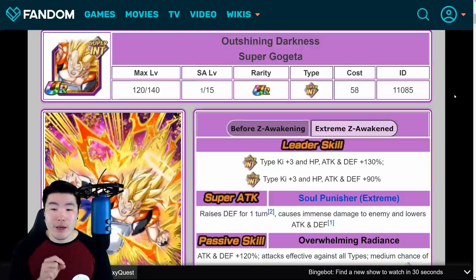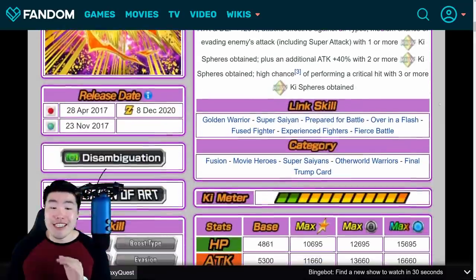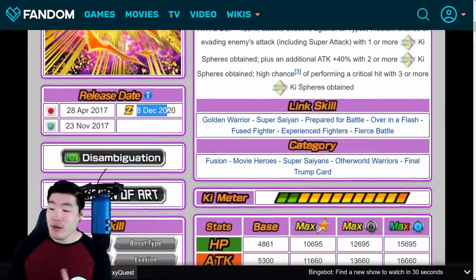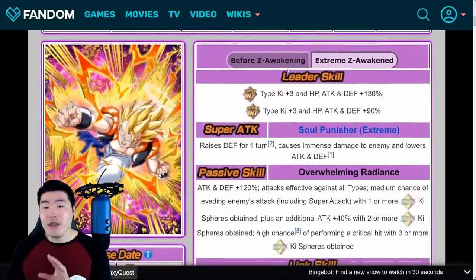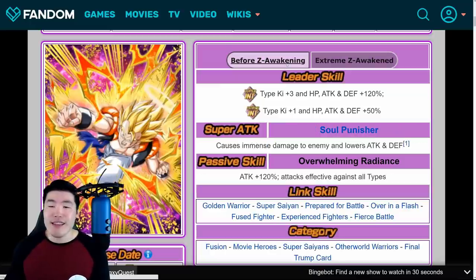Let's start with Gogeta first. He's dropping on JP on December 8th, 2020 — basically in a day and a half from now. Let's start with his pre-awakened details first and then we'll do a comparison with the EZA details.